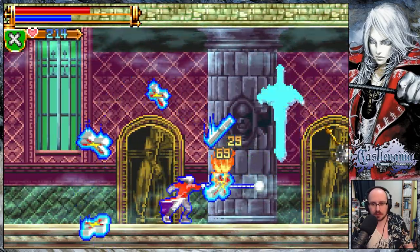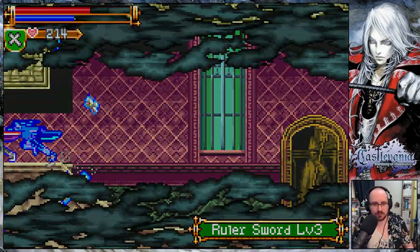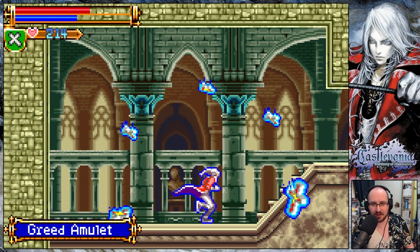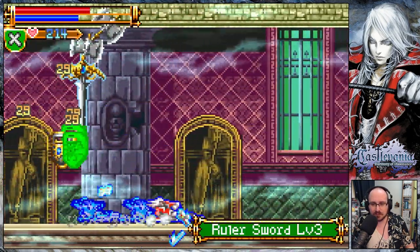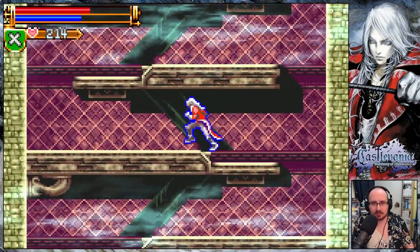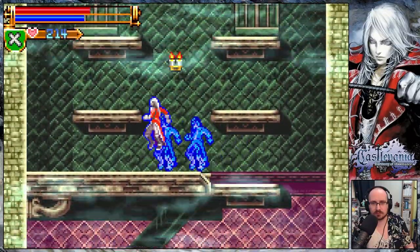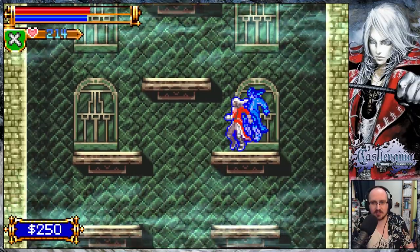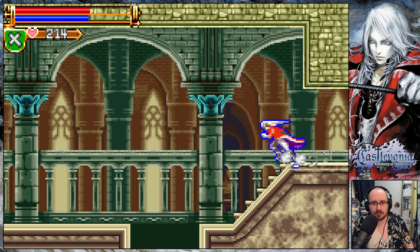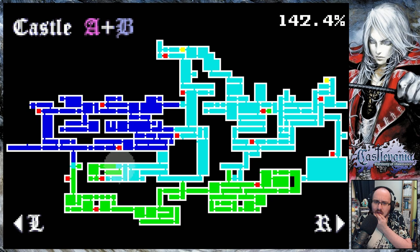Come on, ruler of sword 3. The greed amulet — if I want more money I gotta put that on, right? I mean, yes, I do want more money. But I can also just get 250 out of a candle.